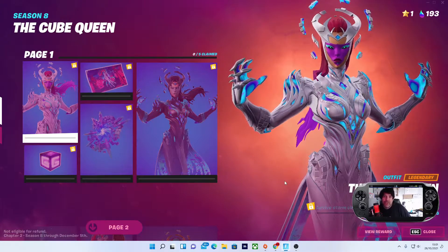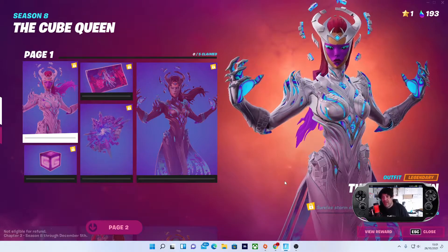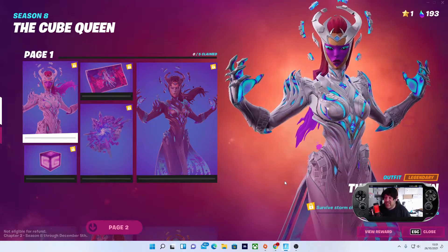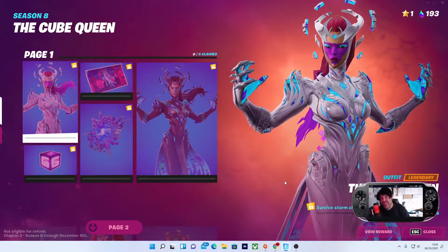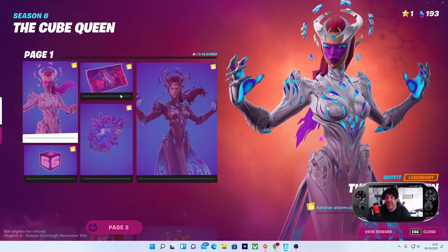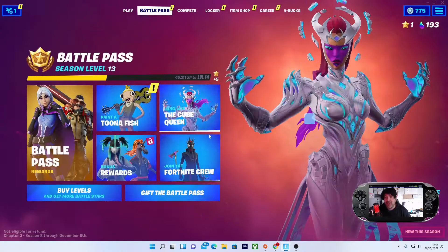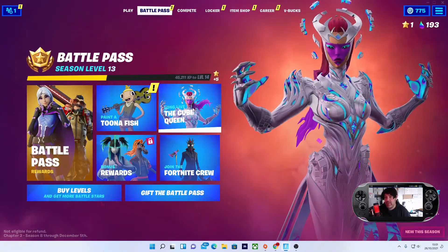Welcome back YouTube to Rick's YouTube channel. News just in — you can get the Cube Queen for free just by completing a challenge with a new update today. It's a pretty sick outfit, and you'll see it under the battle pass, so make sure you've got the battle pass.